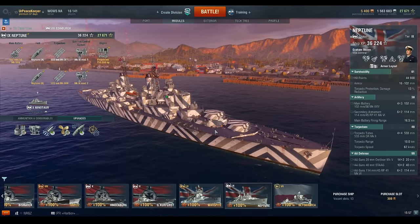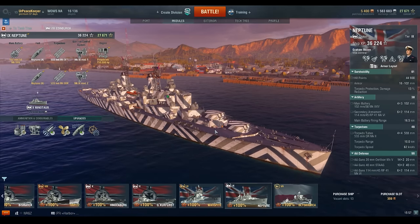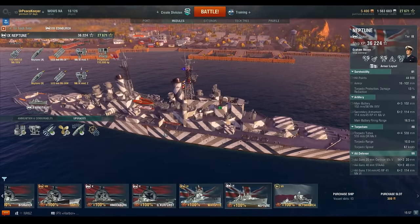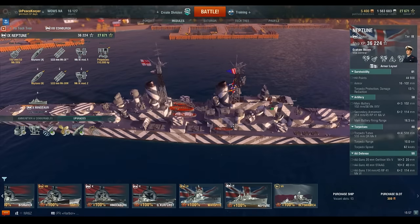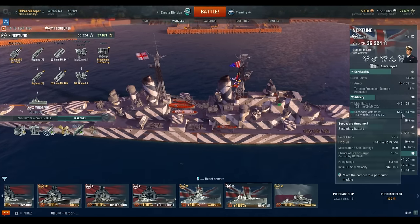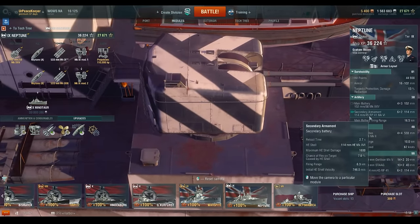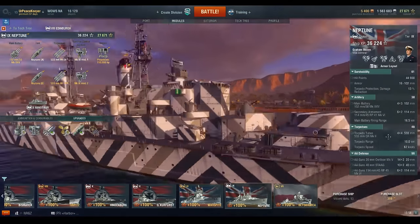The main battery consists of 12 6-inch guns mounted in four turrets with three guns per turret, in a 2-4-to-aft arrangement. They have a main battery firing range of 16 and a half kilometers. The secondary armament consists of six dual 114-millimeter guns, with a firing range of 6.3 kilometers with basic firing training — pretty good for secondaries on a cruiser.